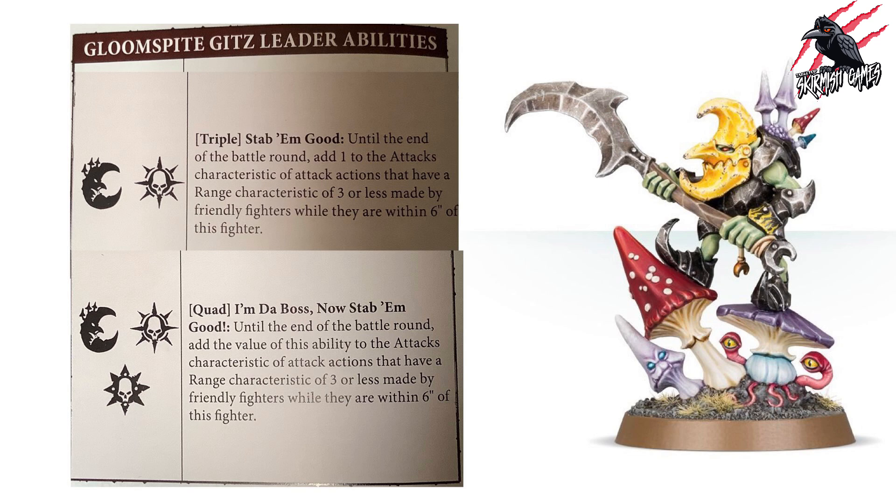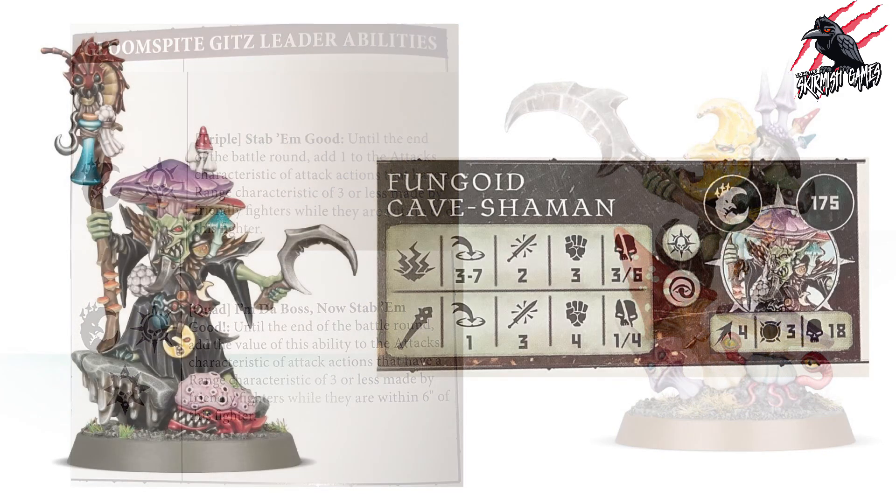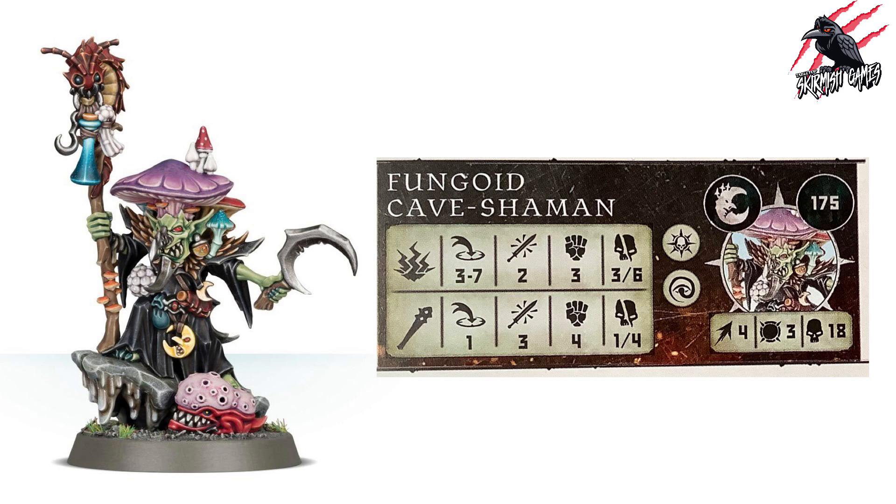Next is the Fungoid Cave Shaman — a great sculpt with loads of detail and weird creatures surrounding him, making a really fun leader. For 175 points you get Movement 4, Toughness 3, and 18 wounds. He has the Leader rune mark and the Mystic rune mark, giving him two weapon options: a ranged weapon at range 3 to 7, two attacks at Strength 3 dealing 3 to 6 on a crit, and a close weapon at range 1, three attacks at Strength 4 dealing 1 to 4 on a crit.